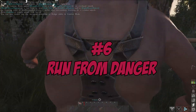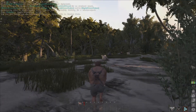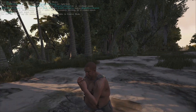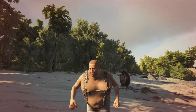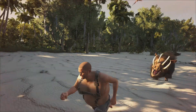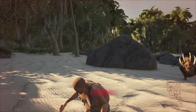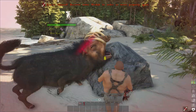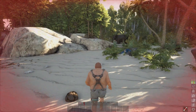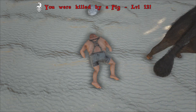Number 6: Run from danger. While this tip may seem obvious, especially if you're new and have little means to defend yourself, if you're being chased by a creature that you're having trouble killing, your first instinct might be to run inside your thatch hut. This is a good way to not only get yourself killed, but to get your property destroyed and risk the chance of losing your bed to respawn. If you're being chased, run somewhere away from your base. Even if you die, you have a chance to go back and get your stuff.